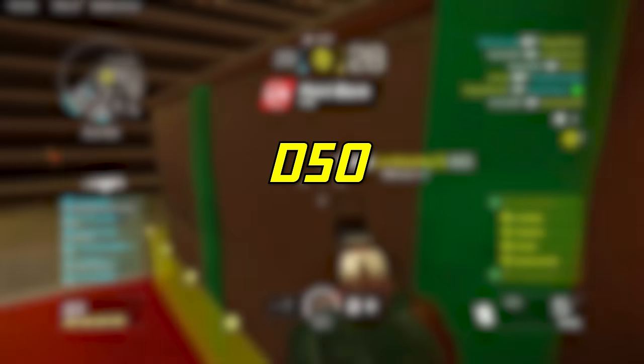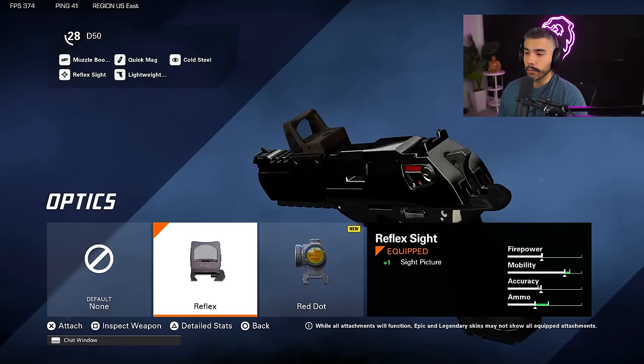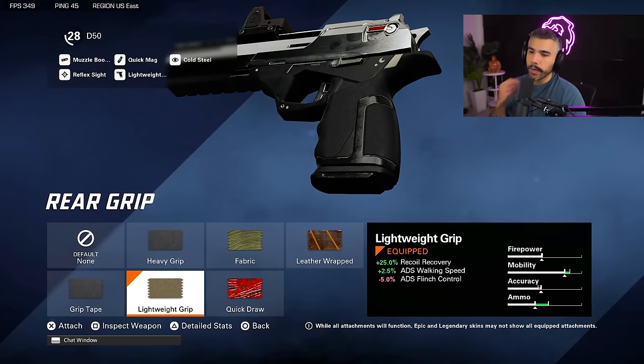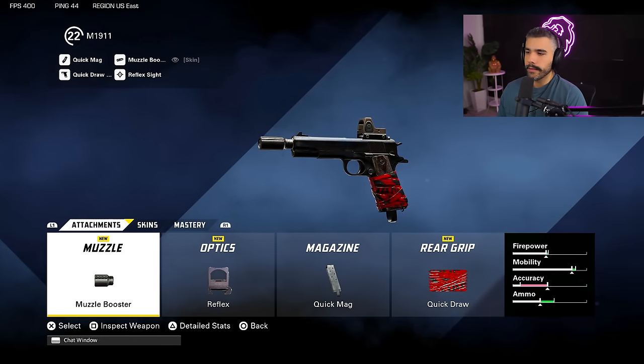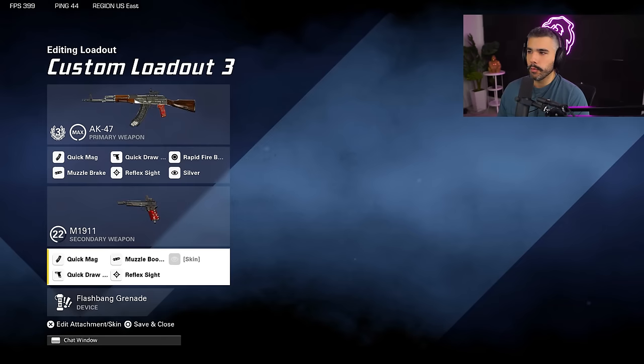For secondaries, really quick — the Deagle, aka the D-50, is also a really good secondary. I got the muzzle booster for a faster fire rate, the reflex optic sight, quick mag magazine, and the lightweight grip for the recoil recovery, which is huge for single-fire guns. And for my AK class with the M1911 secondary, I got the muzzle booster, reflex sight, quick mag, and quick draw in case someone wants to run that.